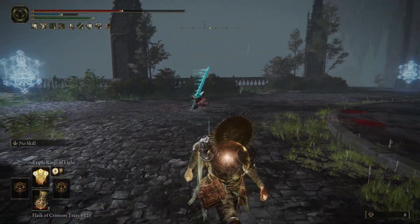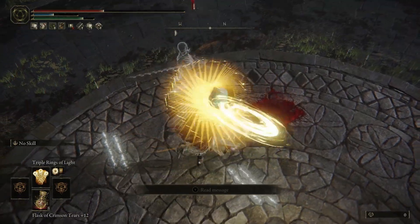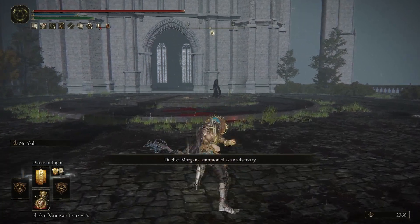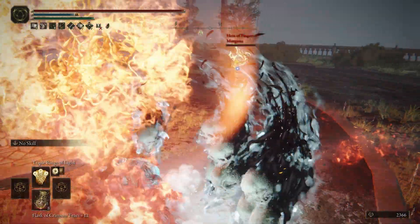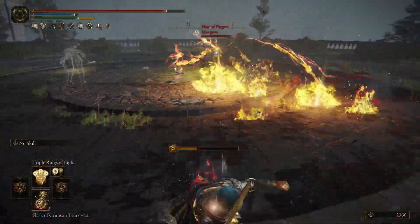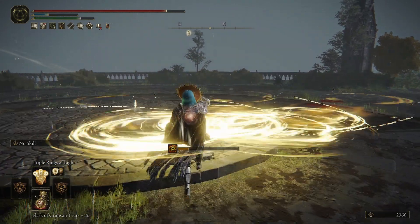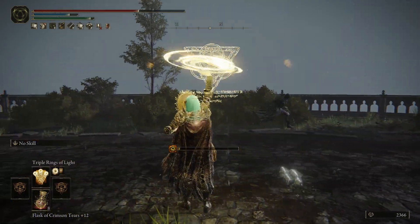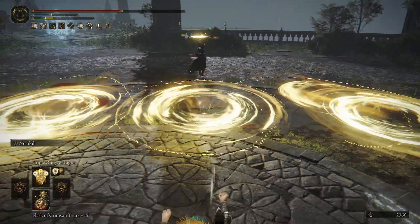Like right there — I should have backed up and then tried casting Radagon's Ring of Light. It's actually more effective than I was expecting against ultra greatswords. As long as they're not using Bloodhound Step — if they're just roll-poking or crouch-poking you — if you get far enough away, usually you have enough time to cast Three Rings of Light down at the floor, and if they go for a poke they're gonna get hit by it two times. Pretty decent in that regard.